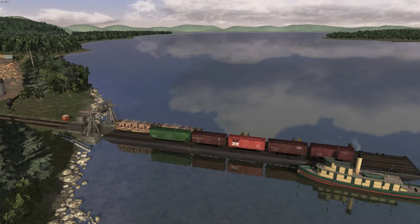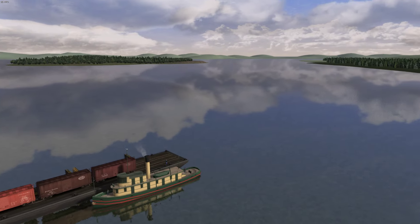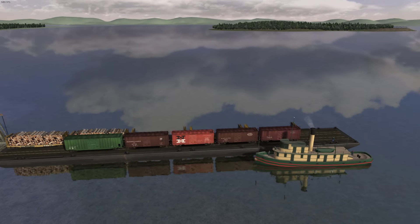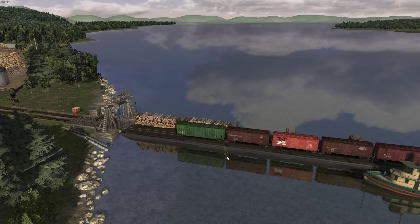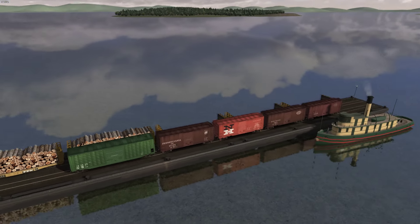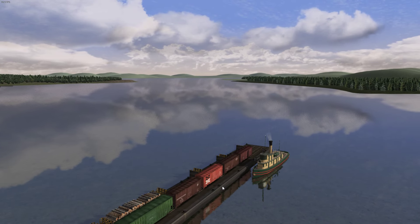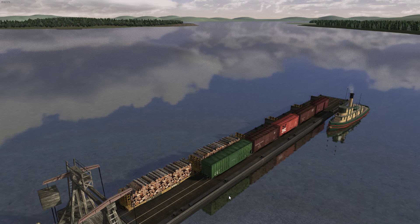Starting off, you have your little rail barge over here. Boy, this would go along really cool if Train Sim ever got functional rail barges — I know that's probably asking too much. It'd be even cooler if we had something like the SS Badger, an actual proper car ferry. Those are cool as it can be.